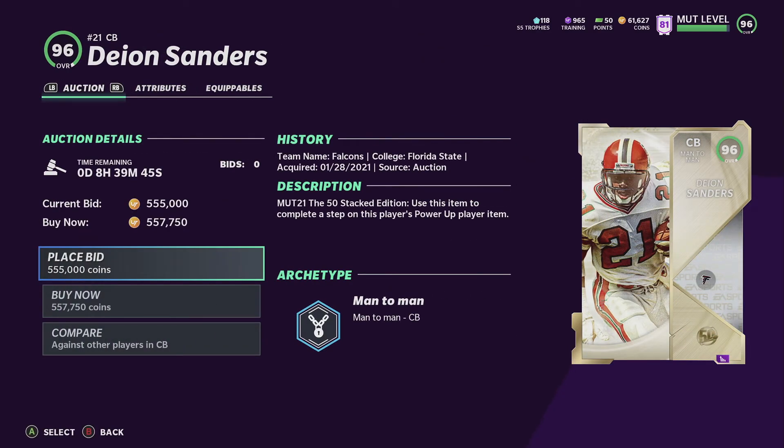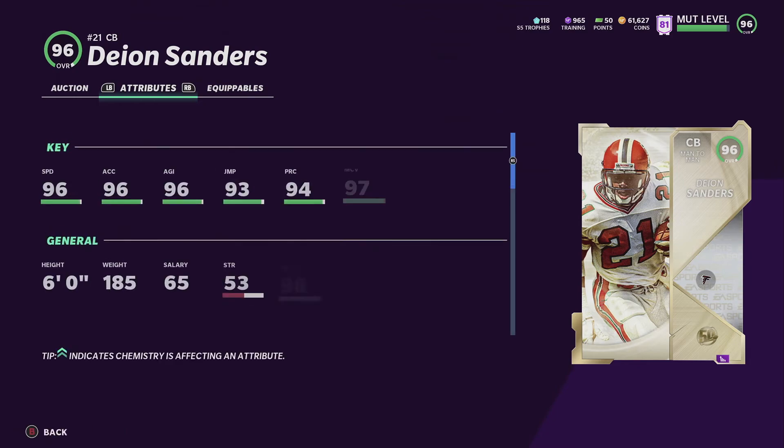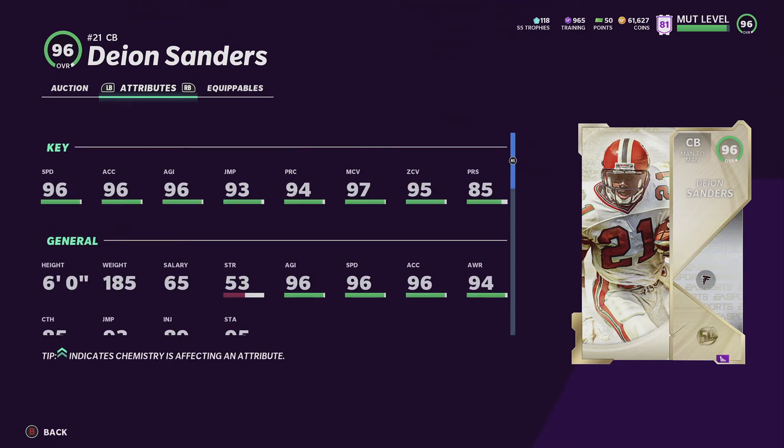Next option for this power pass is Deion Sanders - Prime Time. Had to put him here, just an amazing card. Has speed, agility, gets both coverages all the way to 99. The only weakness about this card is his press - if you press a lot this is not the card to go with. Also he's not as physical as other corners, he has no tackling, but he'll still tackle somebody because you know, it's Madden. But yeah, this card is a fantastic card - Deion Sanders.